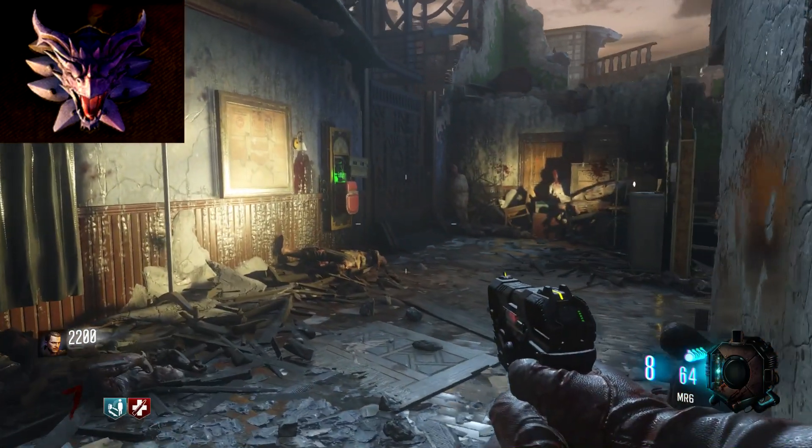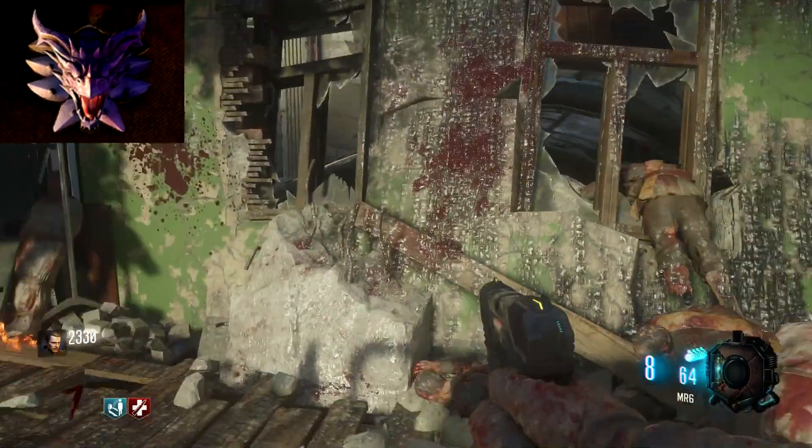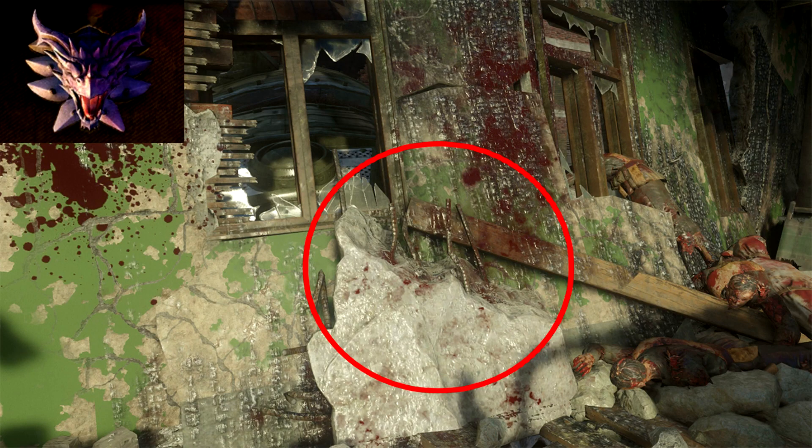The second part is the dragon head, and there are three locations for this near Stamina-Up. There are three floors in this building. At the very top floor where Stamina-Up actually is, it's to the left of Stamina-Up, leaning up against the wall on top of a piece of concrete. Pretty tough to miss.